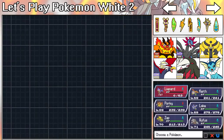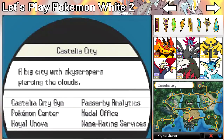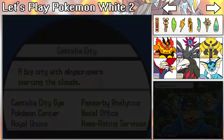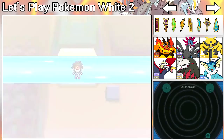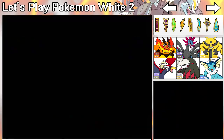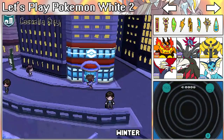Now I'm going to go ahead and use Braviary to fly to the next area. I have no clue where — there's Wellspring Cave, and then there's Pinwheel Forest and the area in front of Pinwheel Forest, and like Route 2 or something. They're spread out but still confined in the area.